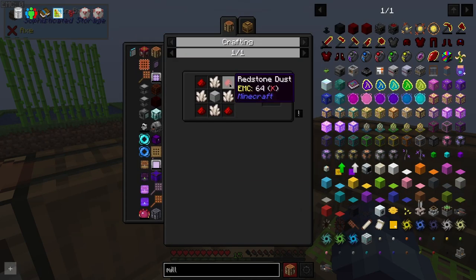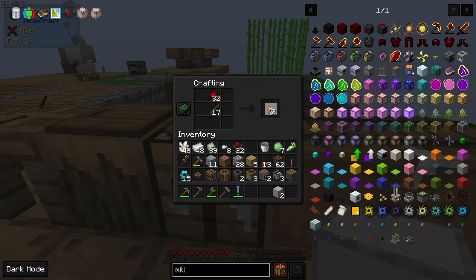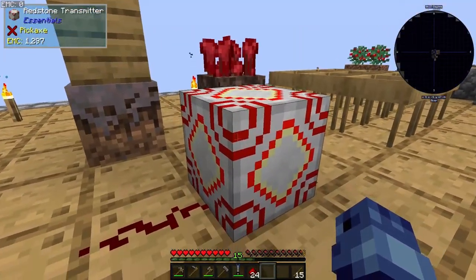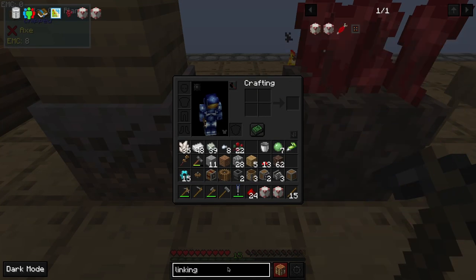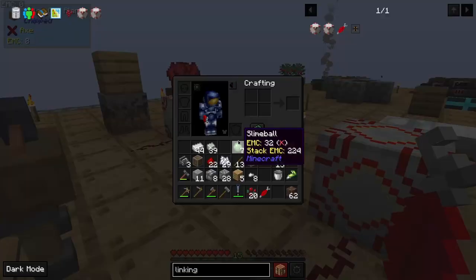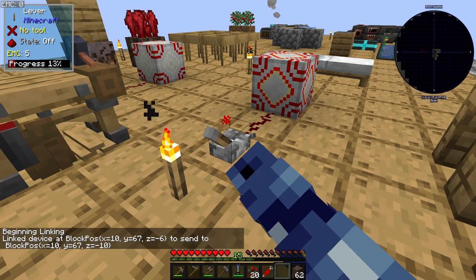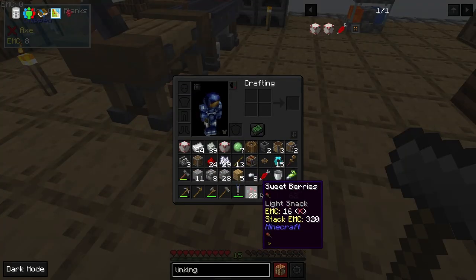Next are the redstone transmitters — I need some quartz and a bit more redstone. I didn't have enough so I went to get more. Back now — let's make four redstone torches, one transmitter, and one receiver. I also need a linking tool. Right-clicking links them and it works nicely. I think that should be everything.